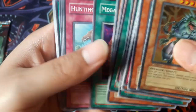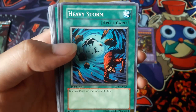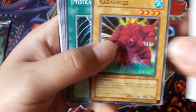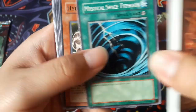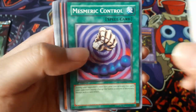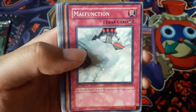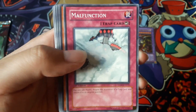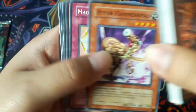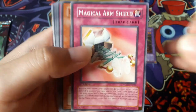Megamorph, Hunting Instinct, Heavy Storm, Kabuzulas, Mystical Space Typhoon, Hydro-Geron, Mismaric Control, Function, and Hyper Hammerhead.